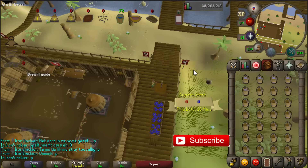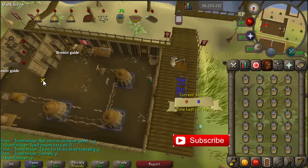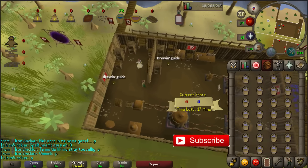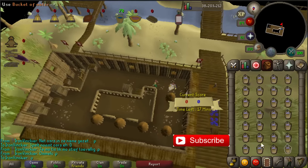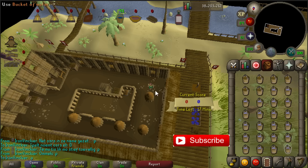The best place to fill your buckets of water is just outside the house - use your bucket on the crane and you will get 28 buckets of water. Once you have your 28 buckets of water you have to go back inside and search for the ladder. You can find it west in this house. Climb up the ladder and when you run east in this room you will find a hopper. Put the 28 buckets of water in the hopper and you have to do this 100 times each game, which takes around seven minutes. You'll still have 13 minutes left.